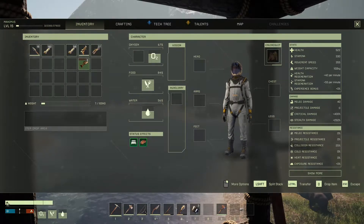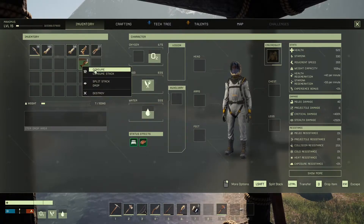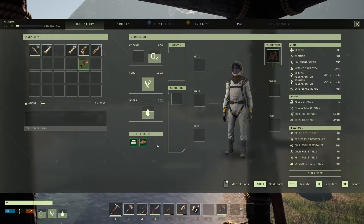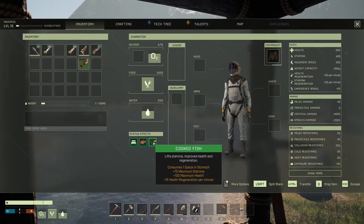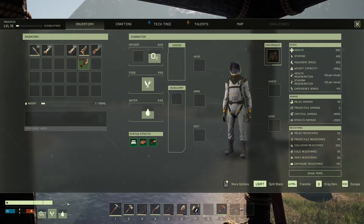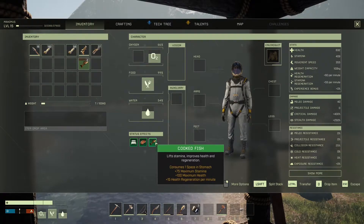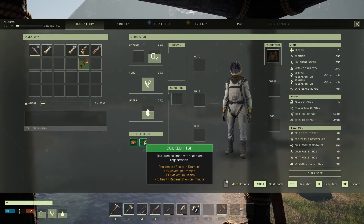You'll notice that your health bar down here in the lower left-hand corner has now grown by an extra block. Different foods stack, so if I now eat a piece of cooked fish, it too will add its effect to the list. I've lost the well-rested buff so my bar has dropped, but I now have the cooked meat and cooked fish effects — extra stamina, extra maximum health, and extra health regen.